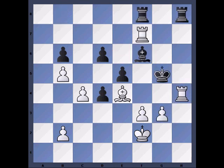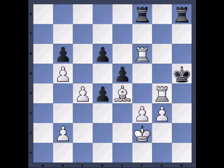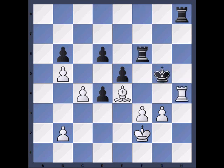What happens if Black doesn't take the Rook? This is what happens in the actual game. Black played Rook B to F8. White checked, the Black King has to move, and now it's very simple — White takes the Bishop. After Black takes the Rook, then also the Black Rook comes off. And here Black resigned.